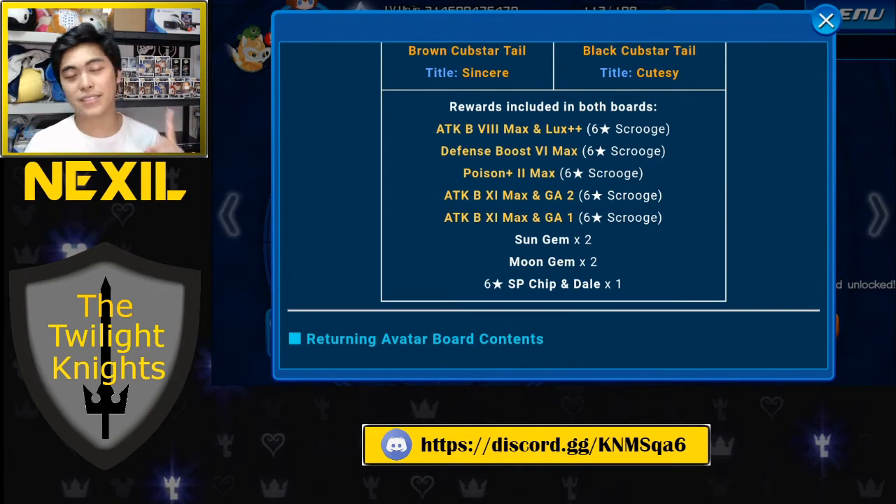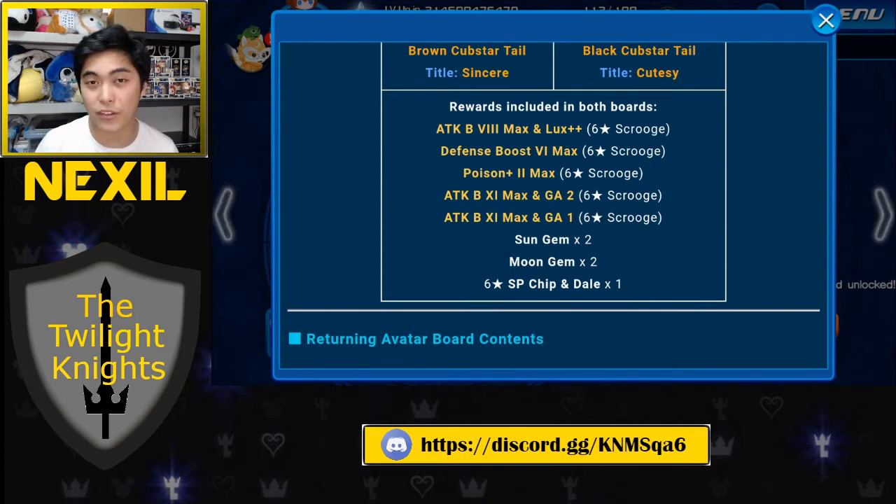Lastly, you get one six-star SP Chip and Dale medal, which doesn't really matter at all — we literally got four of these for free from this week's New Year's super hard boss Union Cross event. So right now the skills are not looking very hot.